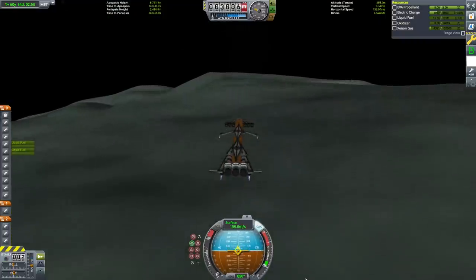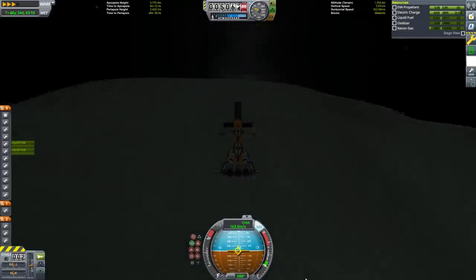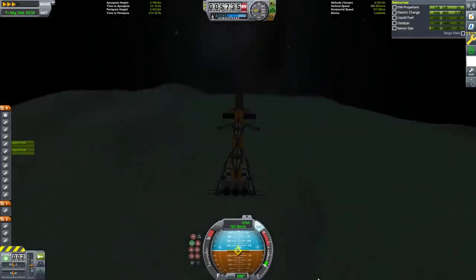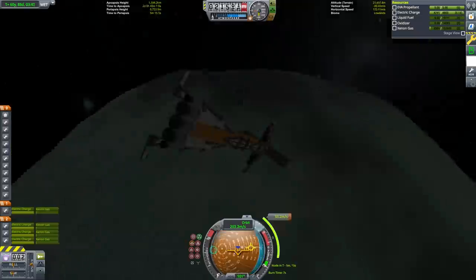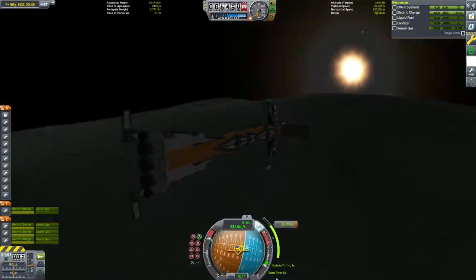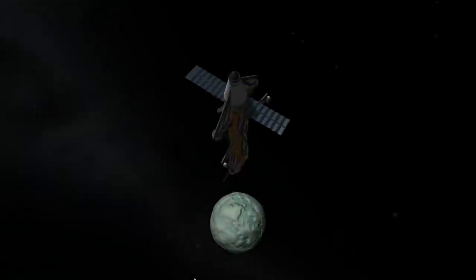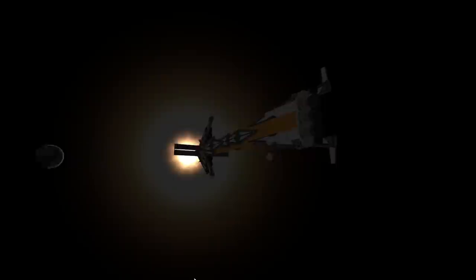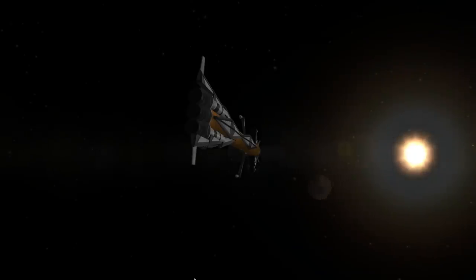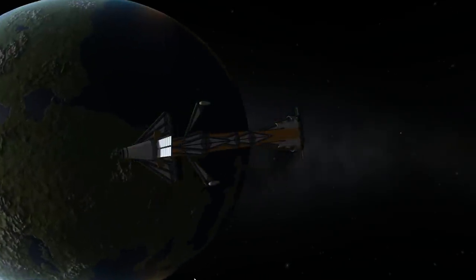Unlike on Tylo, I do have to ascend at a bit of an upward angle because there are some hills higher than this one that I'm a little bit worried about hitting. Even with all the fuel expended, my TWR from the ion engines is still pretty low, so I'm going to burn into an elliptical orbit of Minmus before doing my final ejection. My final ejection burn from Minmus will put me onto a transfer orbit to the Mun, which will slingshot me into an orbit of Kerbin that will intersect with the atmosphere and allow me to aerobrake the rest of the way down.